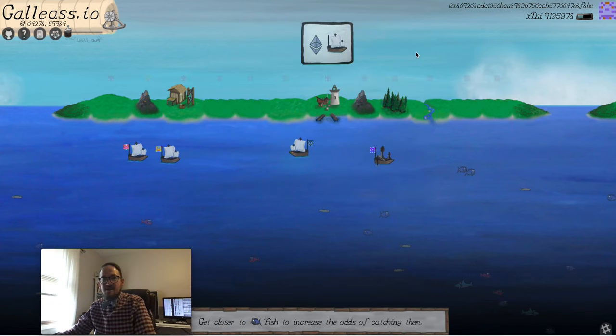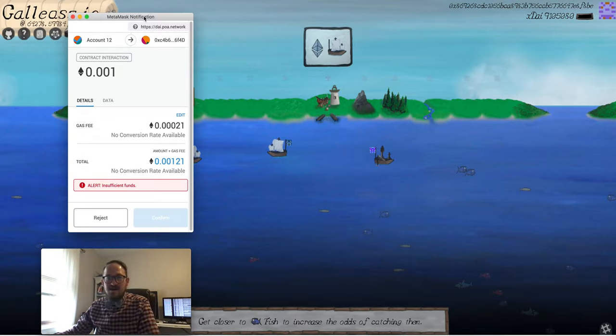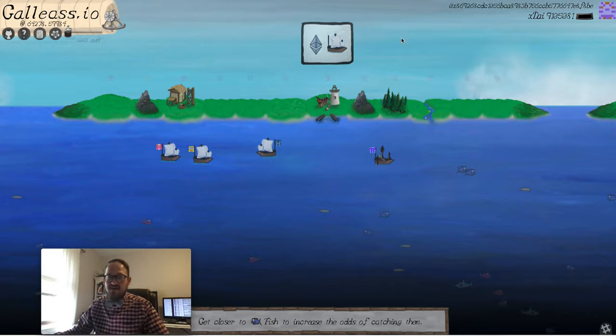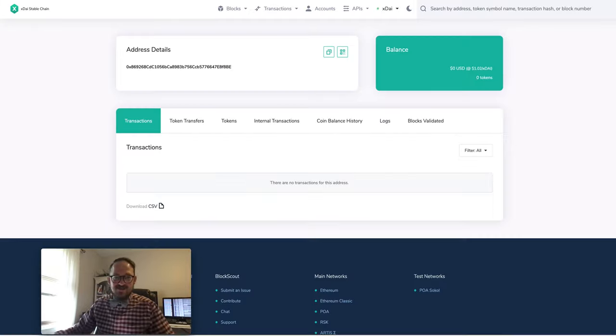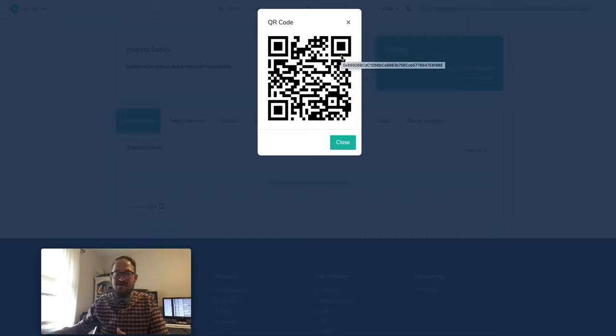The fishmonger tells us we want to go to the harbor and buy a dogger, which is a fishing boat. But we don't have any xDai. So how do we get xDai? The first bad part of onboarding is you have to have xDai to be able to play. Maybe there should be some metatransactions in here to pay for the gas for a while. I'm going to take my burner wallet and send this account some xDai.